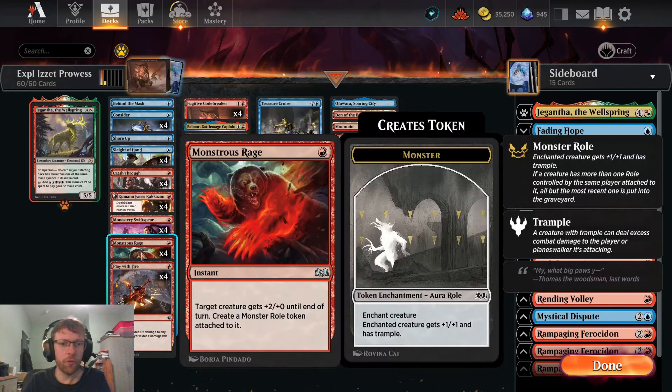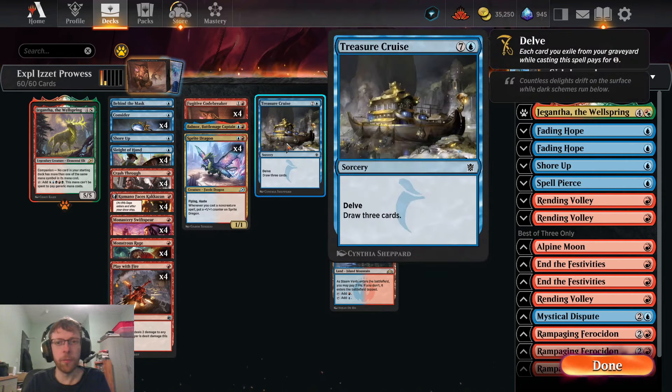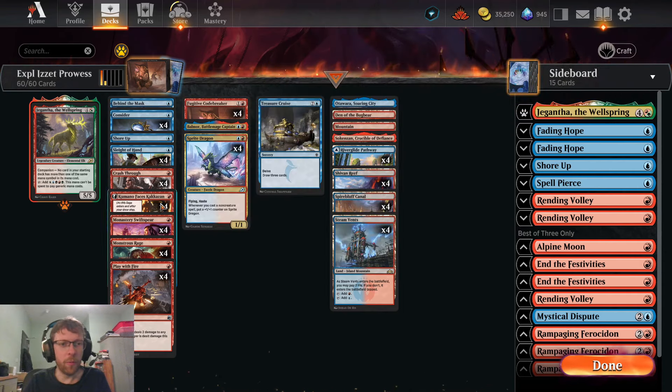Chapter three of Kakazan flips into the Etchings of Kamano, which is a 2/2 creature. We also have Monstrous Rage — plus two power until end of turn and it creates a Monster role token, a very good way of hitting the opponent for six to eight damage out of nowhere. Four copies of Play with Fire as removal that can target the opponent and planeswalkers too, giving us a little scry value. One copy of Treasure Cruise so we can delve away cards from our graveyard and refuel similarly to how Codebreaker works.